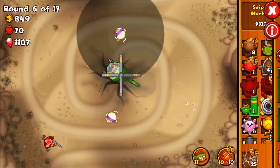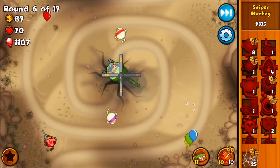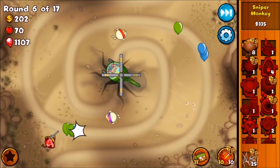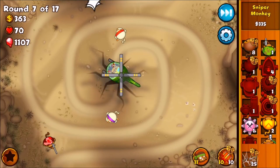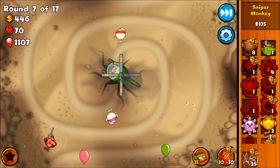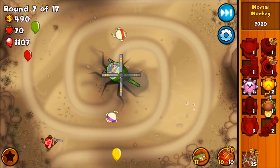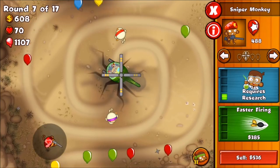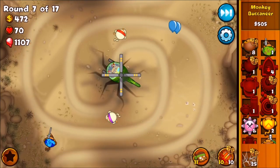So we're going to go for this double shot. It's a bit boring so far but trust me, it does get a lot harder. Oh, these are the lead balloons — around round 6, so not as early as I thought. But the thing I'm worried about is grouped camo leads. I don't have much camo lead blocking power. I have the sniper but it's pretty slow.